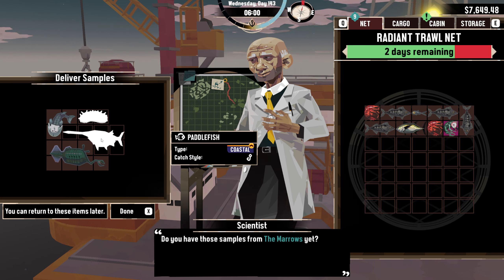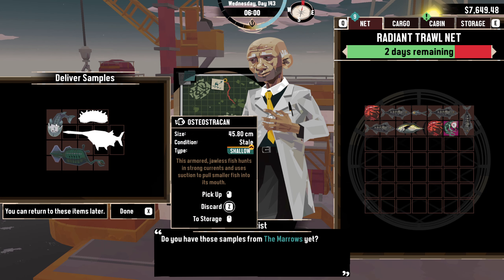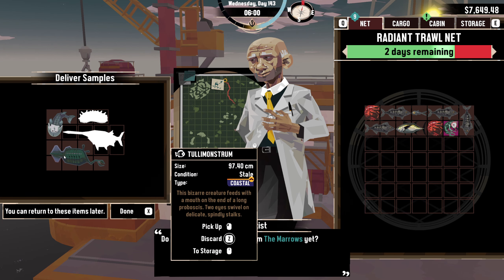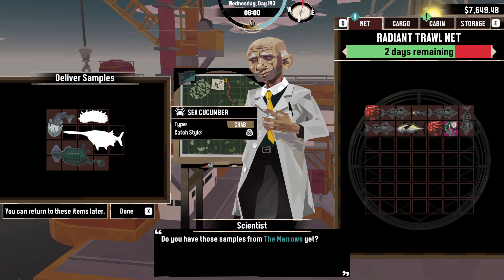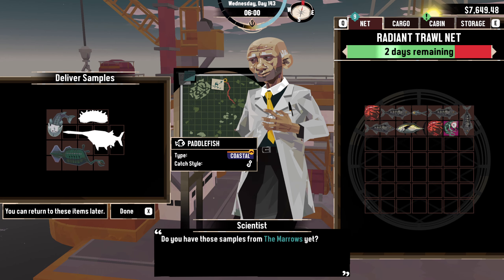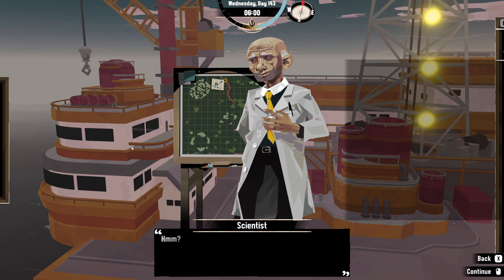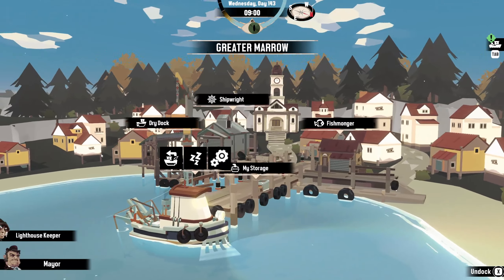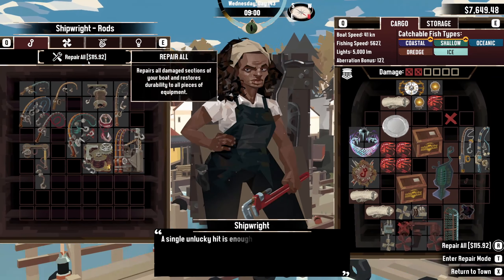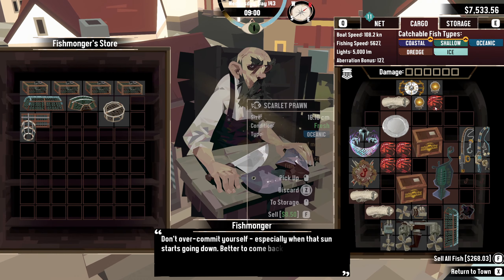Paddlefish — coastal. Wait, this is catch-style hook thing. So we should be able to — yeah, catch-style crab bot! So instead of dumping the crap off here, I'm gonna dump it into the oil and then try to find the paddlefish near coastal. Sure, let's give that a go.